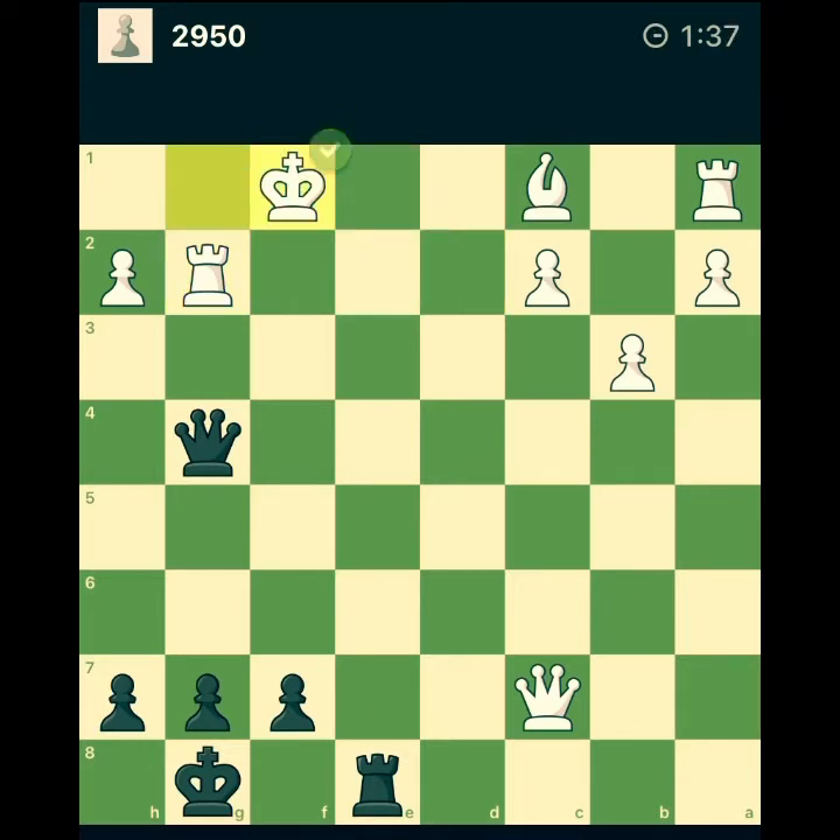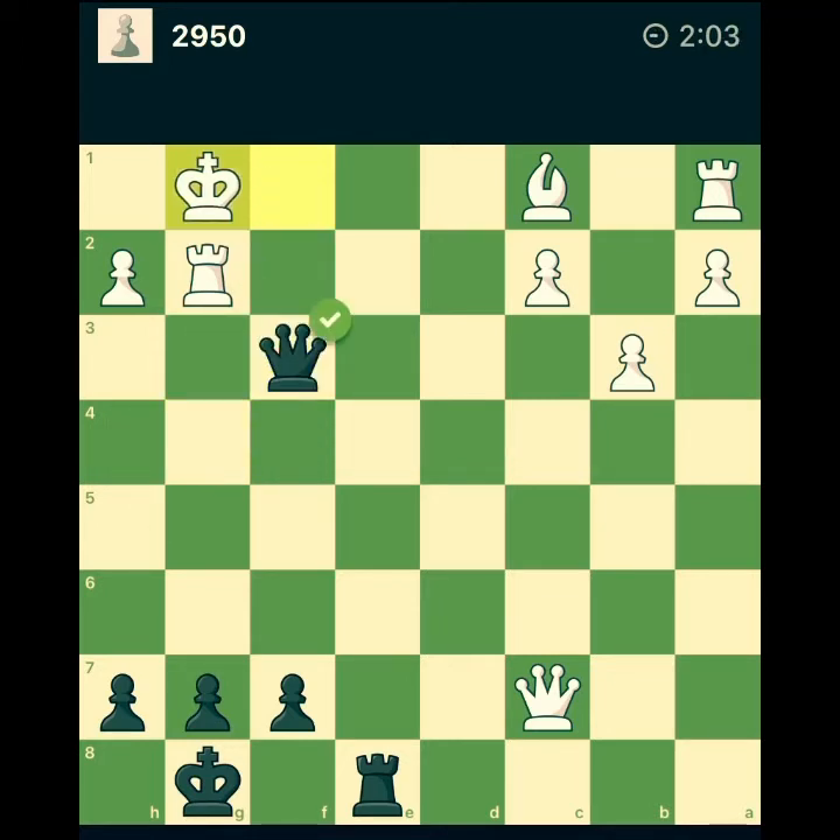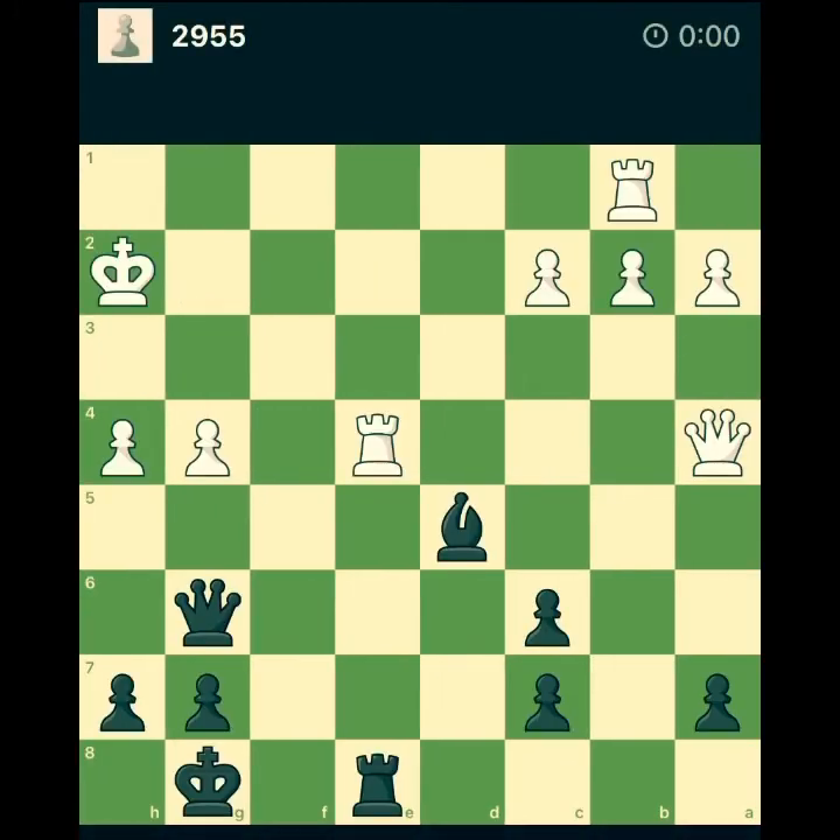Bringing the queen and rook to attack. At this position I have two checks with the queen: queen f3 and queen d1. Queen f3 — if he plays rook f2, then queen h1 is mate. So after queen f3, he has to move the king, but he doesn't have a good place to go because that's also mate. Good one!